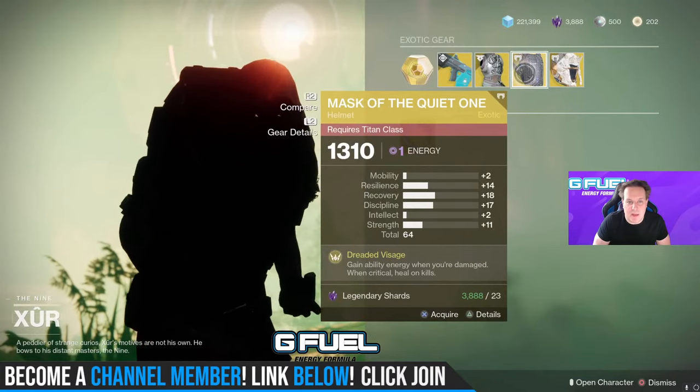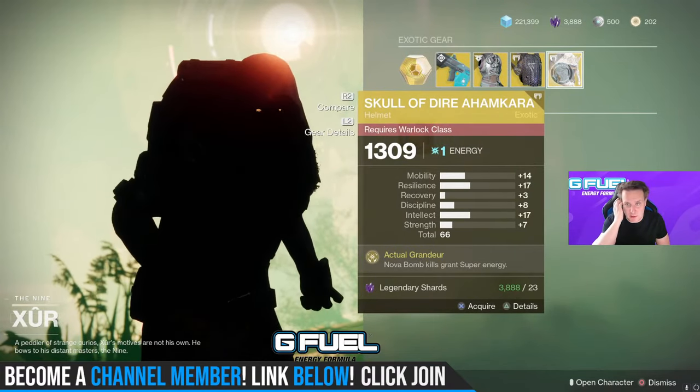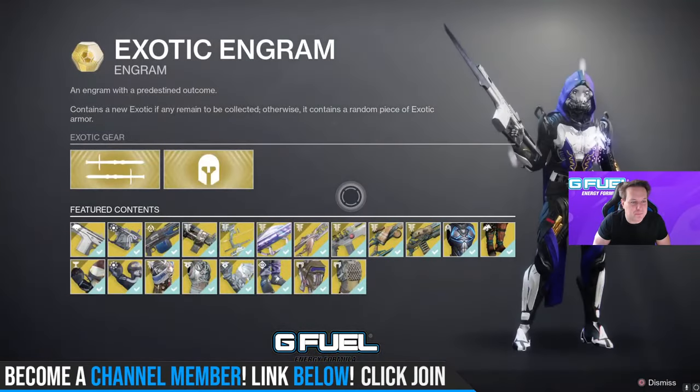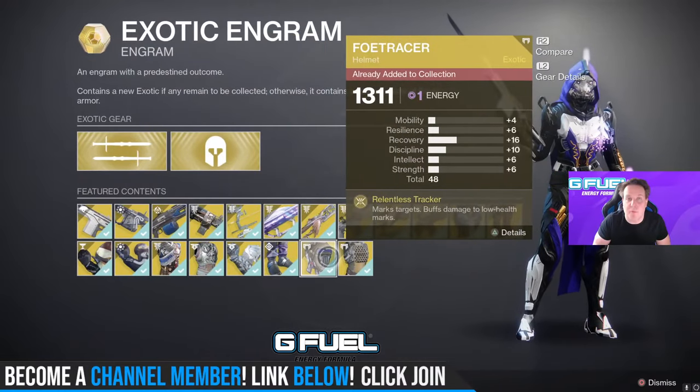Ophidia Spaeth. We've got Mask of the Quiet One and Skull of Dire Ahamkara, that is in dire need of a buff. We've got the Exotic Engram — buy this on a character that you need something on. It will not give you duplicates, aside from quest exotics.